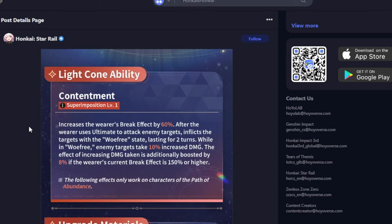This is actually a pretty good light cone — probably Gallagher's best light cone. If you really like Gallagher and break teams, summoning for this light cone isn't a bad option. One important thing: the effect requires the ultimate to attack enemy targets. This means characters like Natasha, Bailu, and Luocha cannot use it, since their ultimates don't attack enemies. Interestingly, since the effect is 10% increased damage — not break damage specifically — even non-break teams can benefit from it.